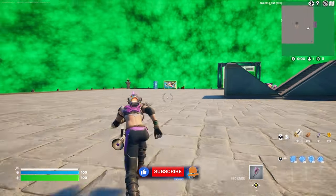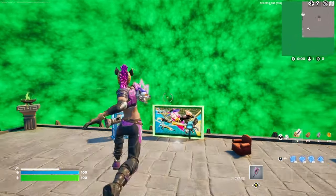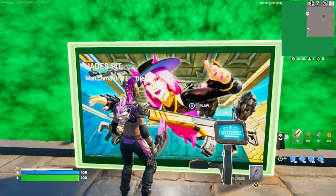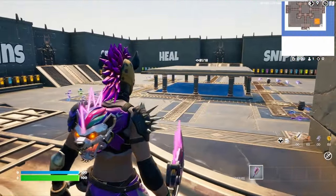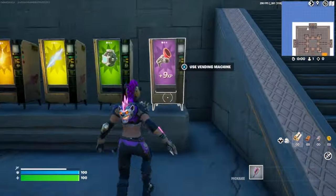Now that we've loaded in, go ahead and run over here to the Hades pit sign. Go ahead and press play. This will take us to the map where we're going to find all of the XP. And that will bring us to this map. First thing we're going to do, go ahead and run down here to the healing machine and grab a grappler.